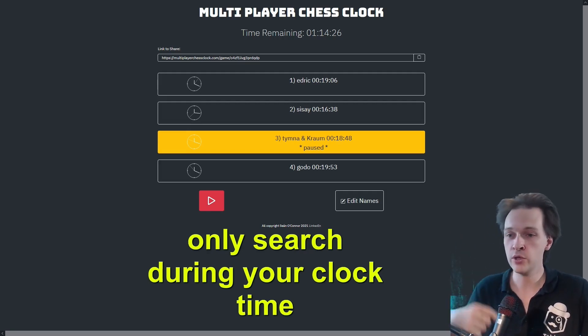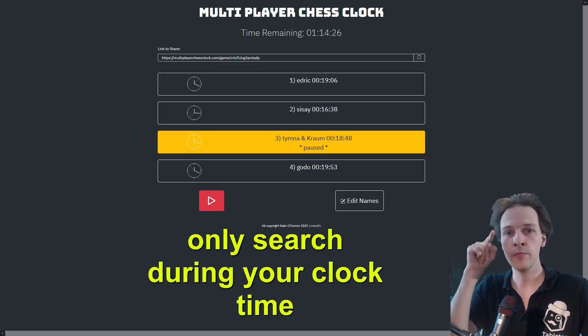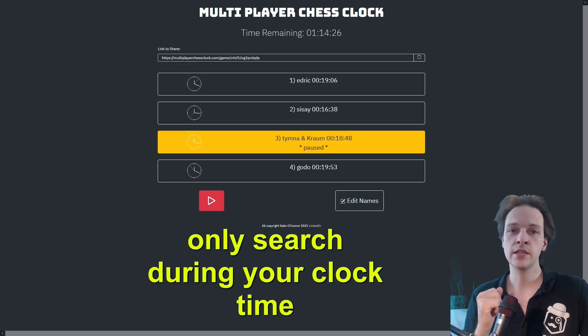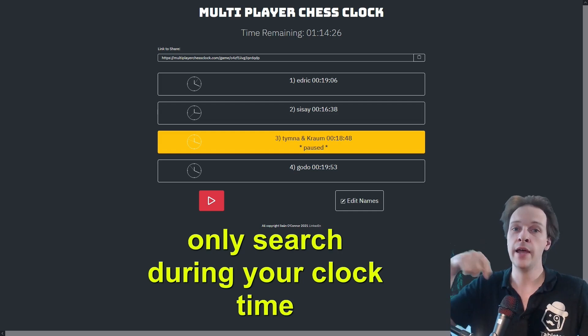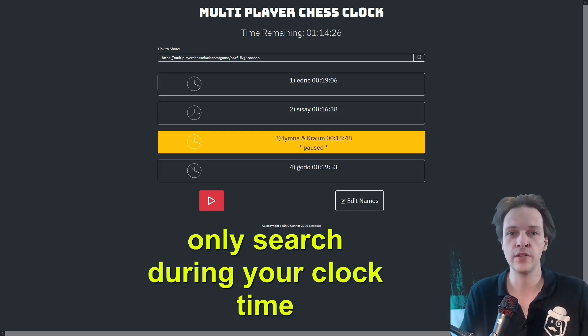Another rule: you can only search your library when your clock is ticking. An exploit would be: you play a fetch land, pass turn, another player cracks their fetch land — you could crack yours in response so both search simultaneously while consuming only the second player's time. Instead, everything resolves according to the stack normally. Each player searches during their own clock time, announces the target by name, and then the stack continues to the next fetch land.